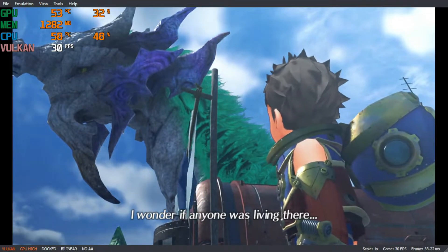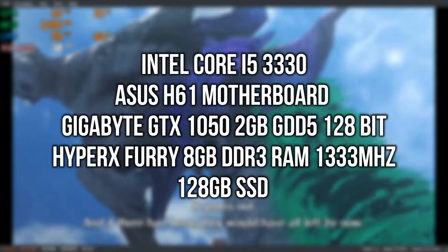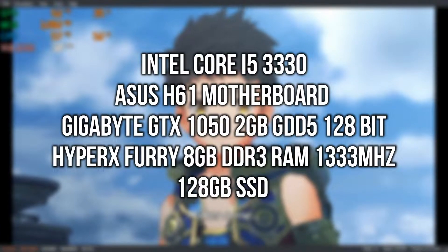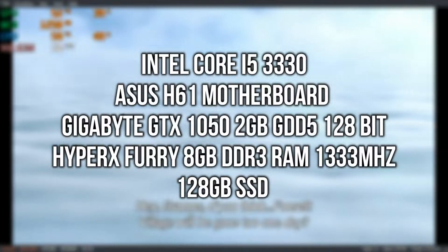I need to tell you guys the specs I am using. The processor I use is only an Intel Core i5-3330, while the VGA I use is only in the same class as the GTX 1050 2GB DDR5 128-bit. The RAM I use is only 8GB.